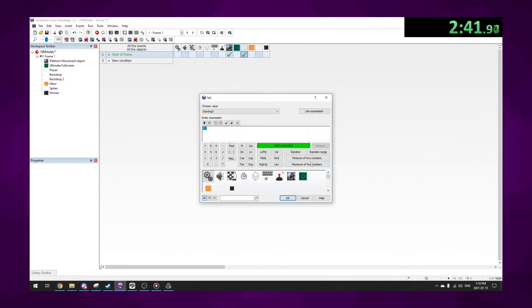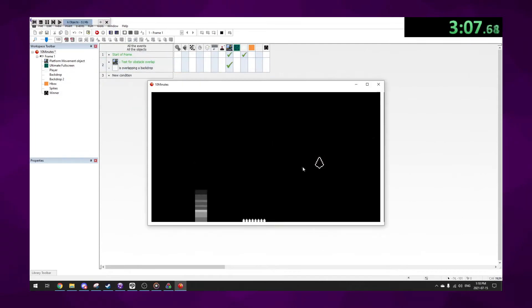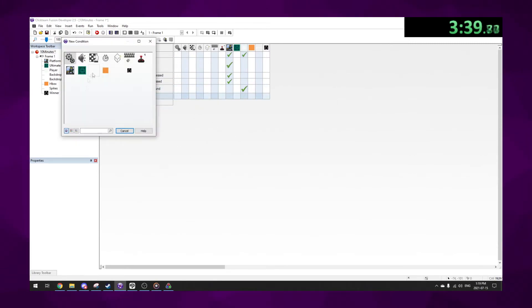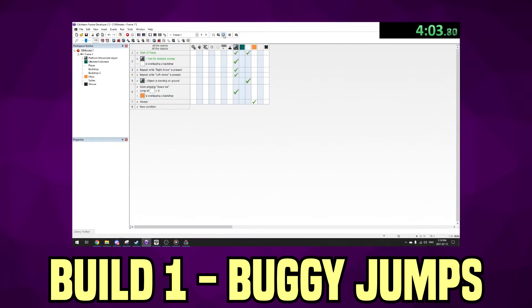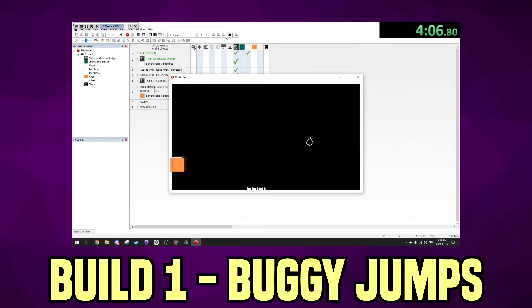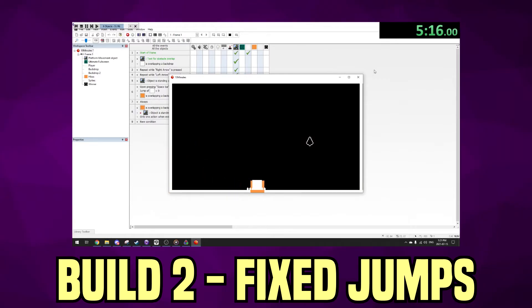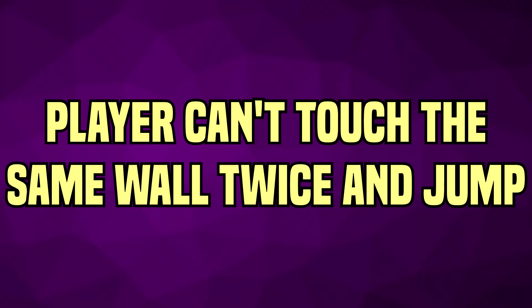Afterwards, I added the basic requirements for the platform movement object to work: setting the player as the main object and adding two events, one for each arrow key, and a jump event for when pressing spacebar while touching the ground or a wall. Within the first four minutes I had a working build - however, the wall jump was buggy, allowing infinite jumps. This was fixed by adding a condition so that only one action happens when the event loops, making it so the player can't touch the same wall twice and jump.